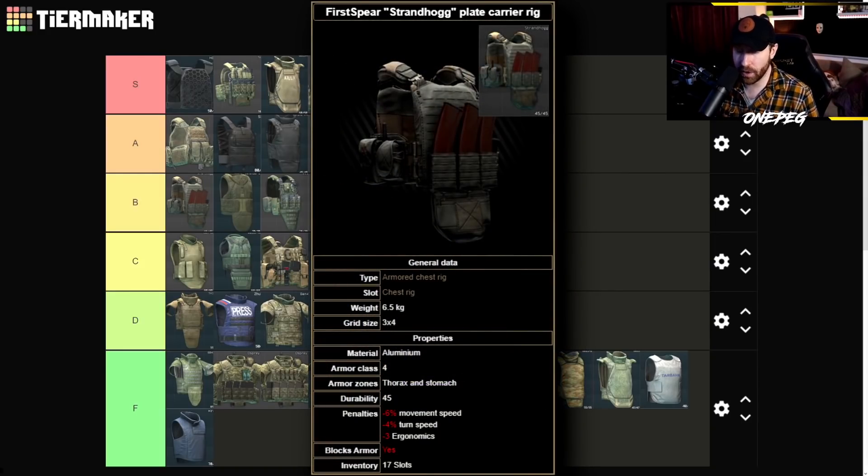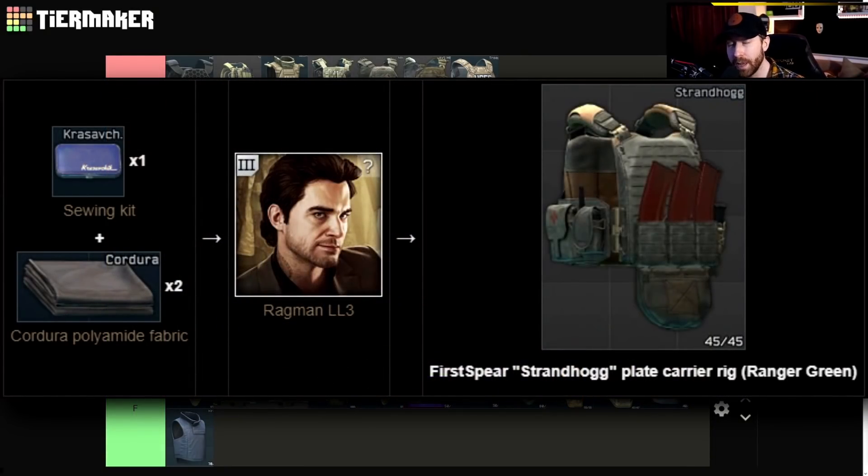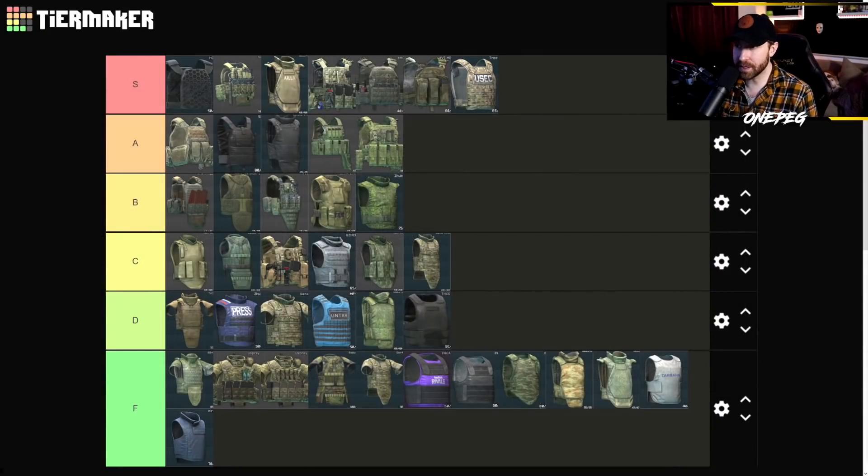Last in Level B is the Strandhog — 45 durability aluminum, came in with the Christmas event, only 6.5 kilograms making it extremely light. There's a barter at Ragman Level 3 for a sewing kit and two Core Dura, but it's not available on the flea market. The lower durability and breakability of aluminum put it at Level B, though it could honestly be a low A — I struggled with that one a little bit.